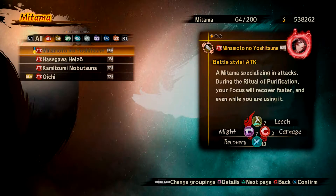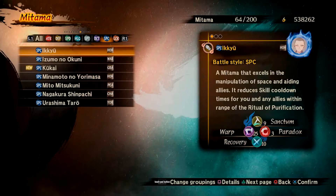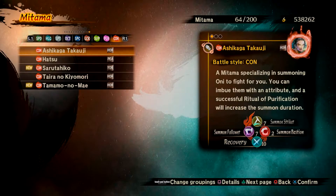The 11 types of Mitama are attack, defend, speed, healing, spirit, deceit, space, luck, support, plunder, and control.